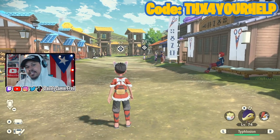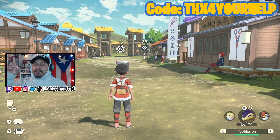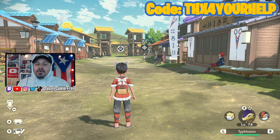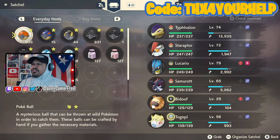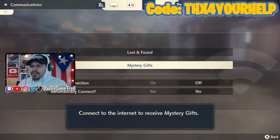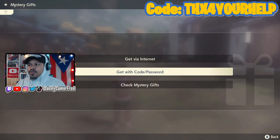To get it, like always, you're gonna need the Mystery Gift function. If you don't have it already, I'll have a card pop up showing you how to get it in-game. Once you've got it, press up on the D-pad, then press right, ZR, ZR, go to Mystery Gift right under Lost and Found, and select 'Get with Code or Password.'